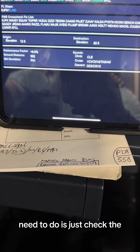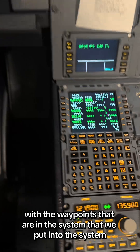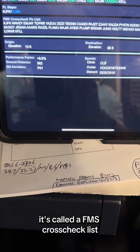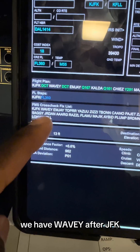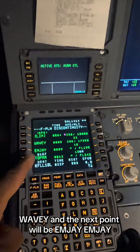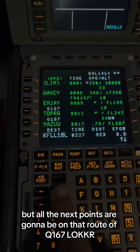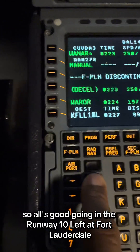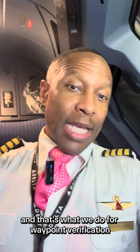The next thing we need to do is check the waypoints on our information against what's in the system. I'm going to look at this — it's called an FMS cross-check list. Starting off, after JFK we have WAVY, and here it shows WAVY. The next point is MJ — MJ — then TOPPER — TOPPER. That takes us on the Q route, Q167, and all the next points are on Q167. LOCKER is the last point showing here, and it matches up. So all's good going into runway 10 Left at Fort Lauderdale, which is the long runway going to the east. And that's what we do for waypoint verification.